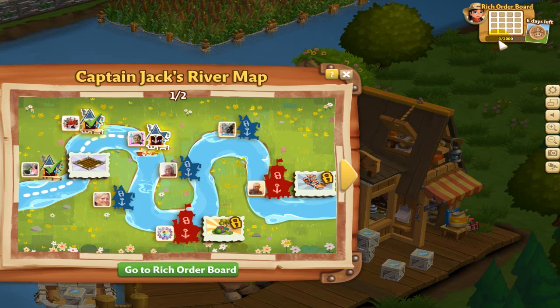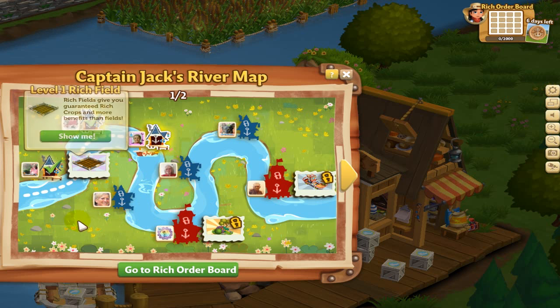The way that I complete it is by reaching 2,000 Rich Points. My number here shows 2,000 — not sure if everybody's the same, but I think it might be. I'm going to show you how we're going to get those points. Also, when you complete the Rich Order Board within the time allotted for that week, which right now is six days, then you move along the map to each new town.